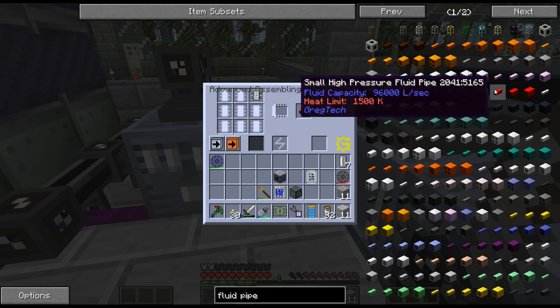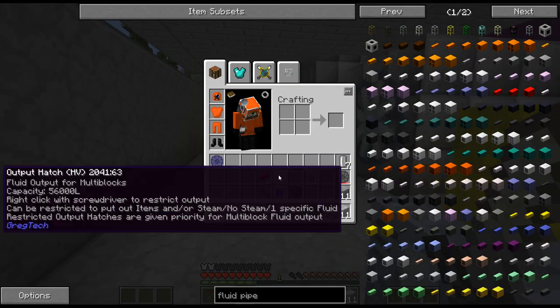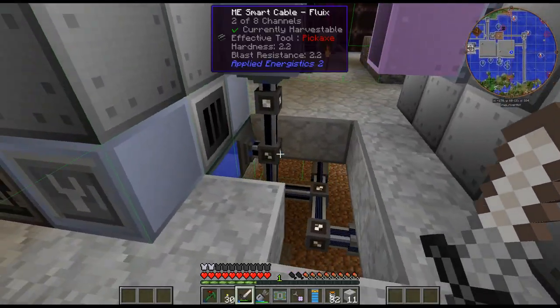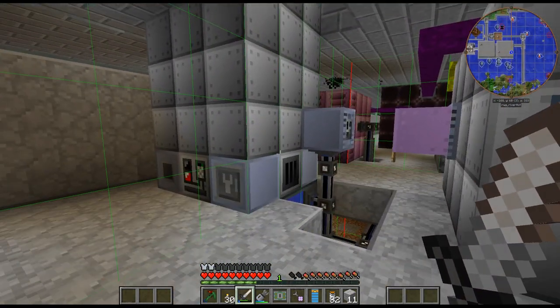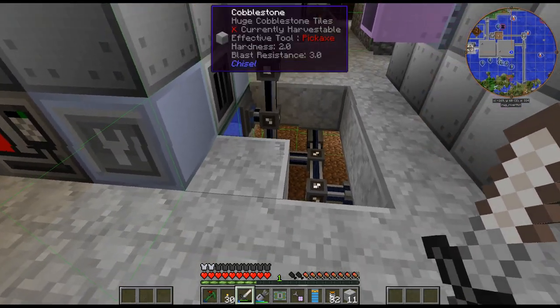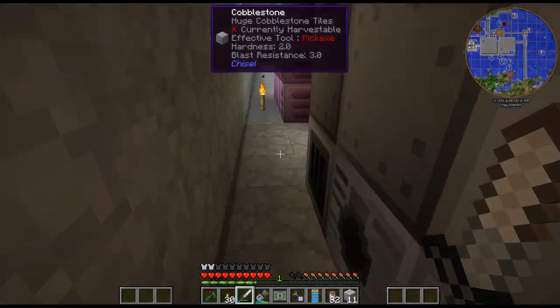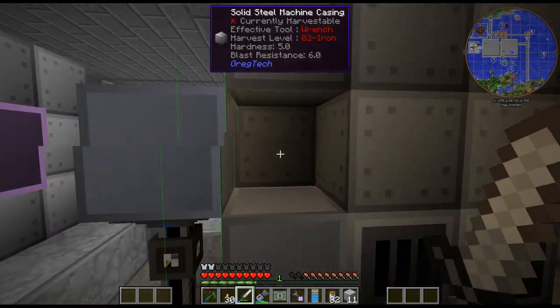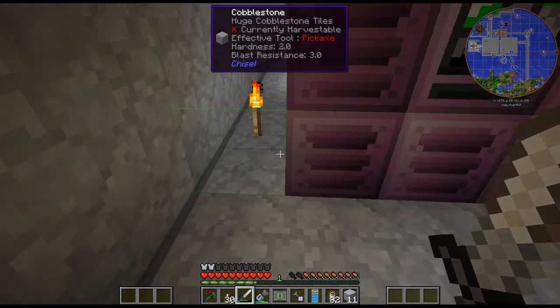The fluid capacity is the size of the pipe — it can hold 96,000 — but it can only transfer half of that to an adjacent tank. Those tooltips are a bit misleading. I did realize as I was picking it up and moving it that I had built it in between two chunks, and that's not good. So I moved it over and it ends up fitting there. I just don't like it being right next to the wall, but this one is right next to the wall too — I didn't realize that.